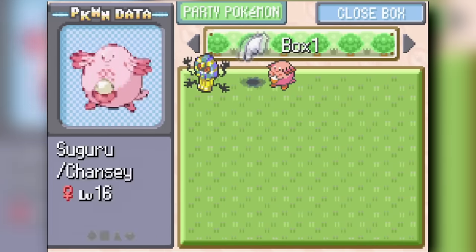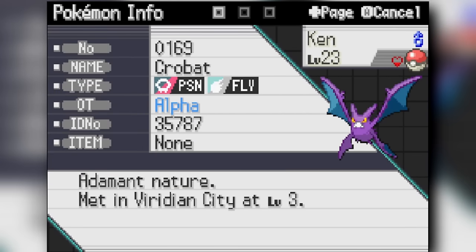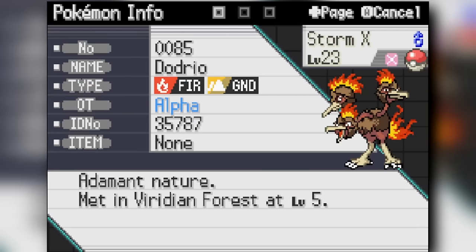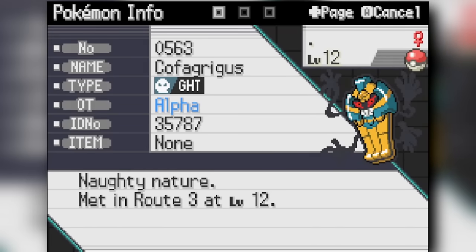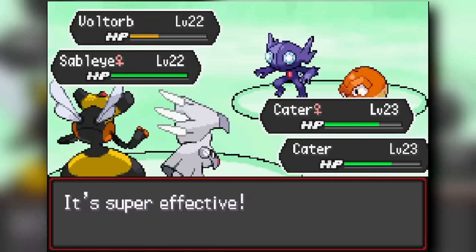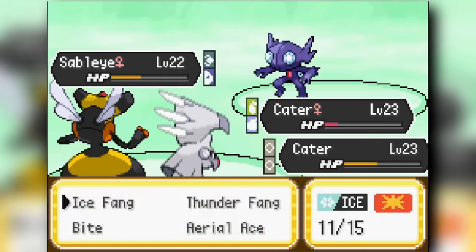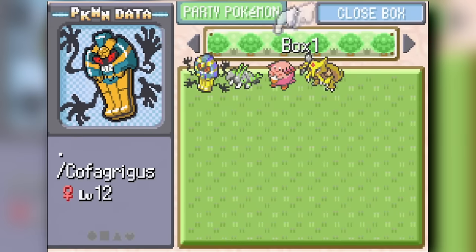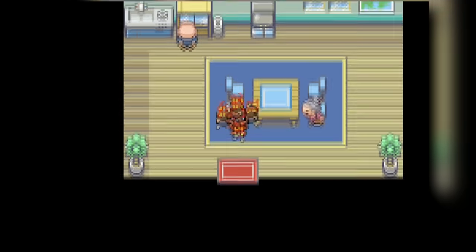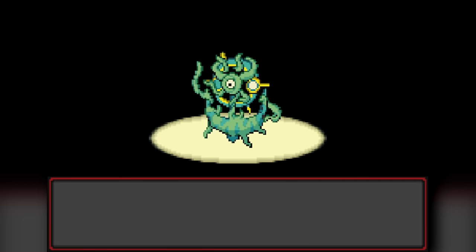A lot of the Pokemon I catch get a dot on their nickname, meaning I don't really expect to use them — like Koffing. That's a way to keep track of when I'm wrong about a Pokemon. From there we head through Mt. Moon — a pretty easy fight — and make our way into Cerulean City. Our first encounter in Cerulean City can come from the water or an egg merchant. The egg merchant gives us a Kantonian Alolan Delmise, which is going to be really helpful against the next gym.